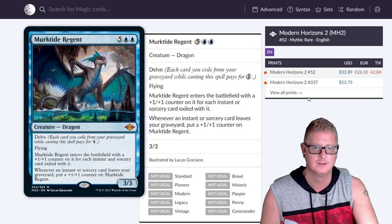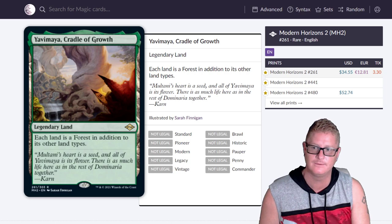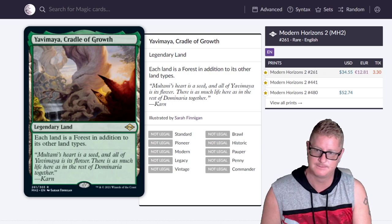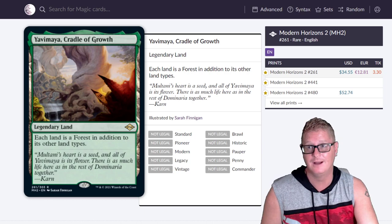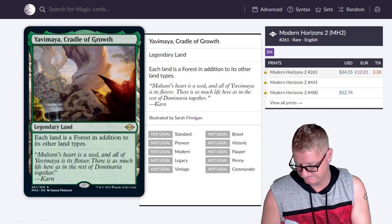Murktide is at $32.89. Then Yavimaya, Cradle of Growth — each land is a forest in addition to its other land types. It's a legendary land, and it's beautiful at $34.55. I like that they have both Cradle and Yavimaya referenced on there — two of my favorite cards blended into one. And then Urza's Saga sketch version at $34.88.